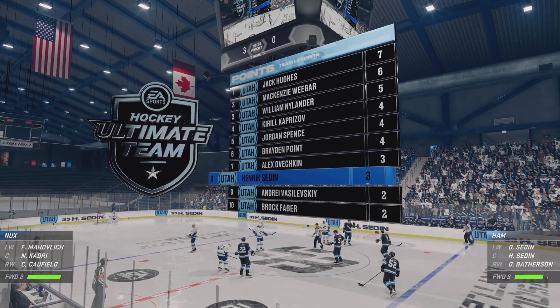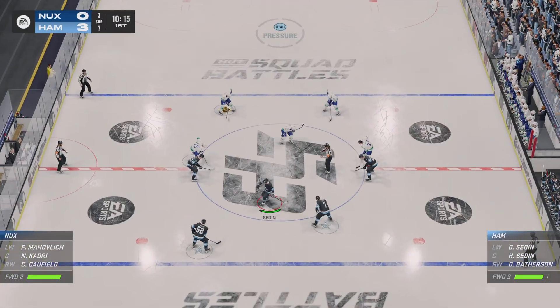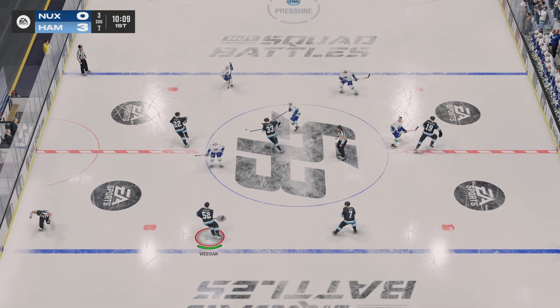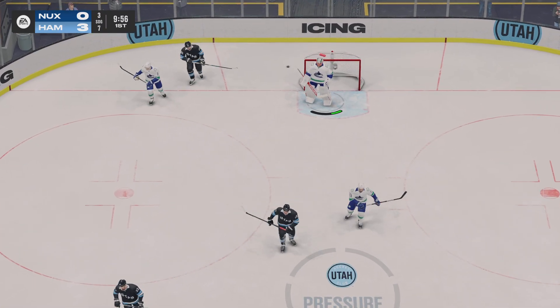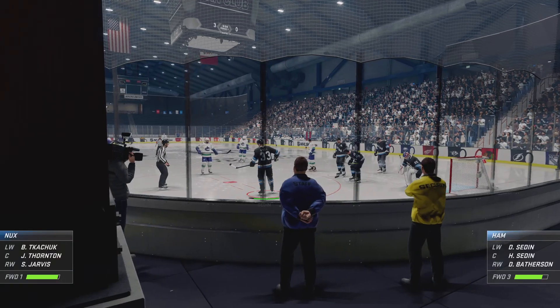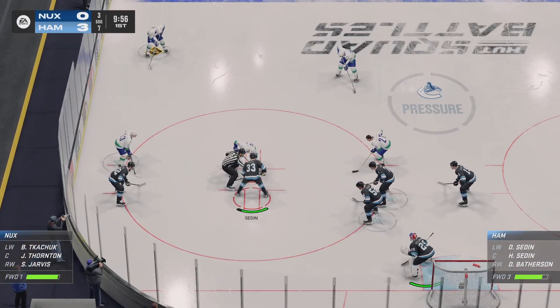Looks like lineups are set, ready to get things back underway. Tadine's won the draw at center. Unable to reach that one — the puck sent down the ice, we'll get an icing. Past the halfway mark of this period. Three-nothing is where we sit.